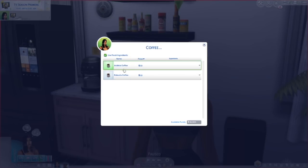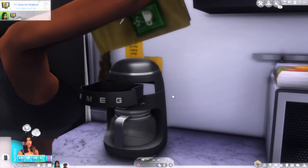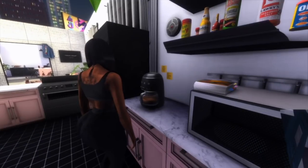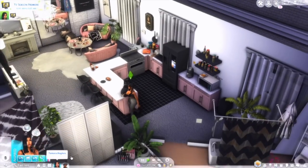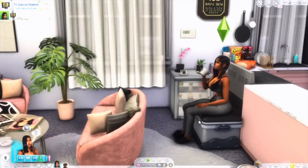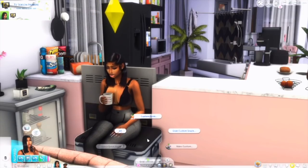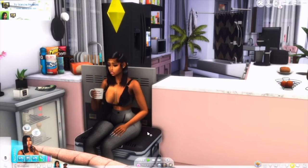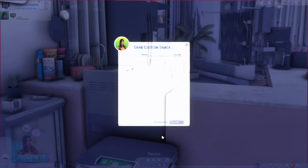I have the Arabica coffee and Robusta coffee, so we're just going to make a thing of that. My good sis is about to make some coffee. She's waiting for that coffee to brew — she likes her coffee perfect. She's about to drink her coffee, and I'm also going to show the little beers.